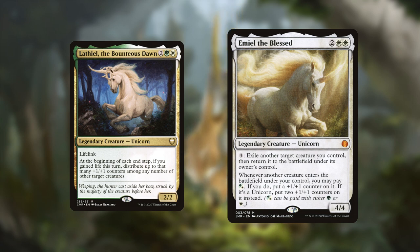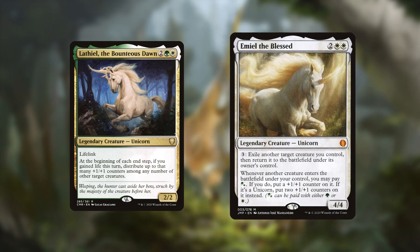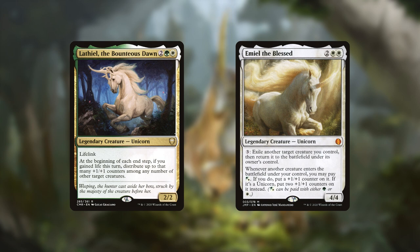Emil the Blessed is a 4/4 for two and two white that reads: pay 3 mana and you can exile another creature and return it to the battlefield under its own control. Also, whenever another creature enters the battlefield under your control, you may pay a white or a green, and if you do, you put a +1/+1 counter on that creature. Importantly for the tribe, if that creature is a unicorn, you instead put two +1/+1 counters on it. Lathiel is a good commander, but Emil is almost broken — with a flicker ability that only costs 3 mana, it's an infinite combo machine in the command zone, and even has extra synergy for unicorns.